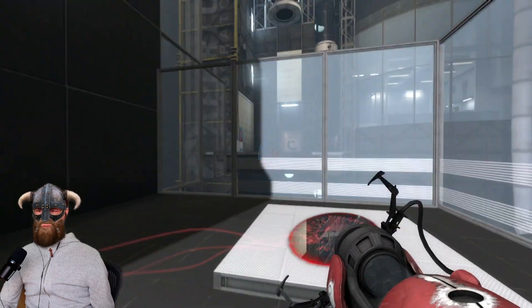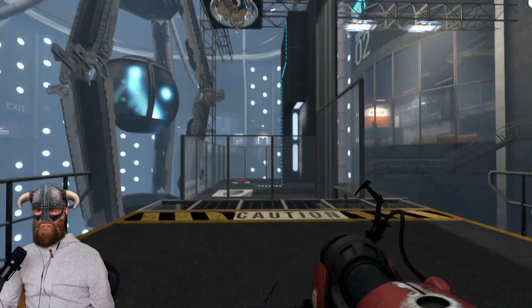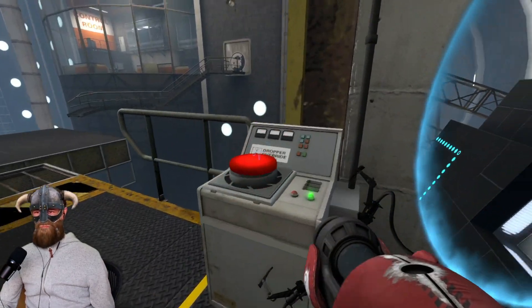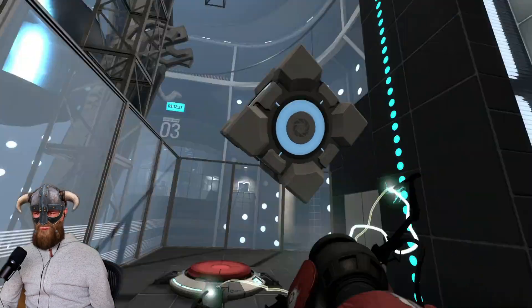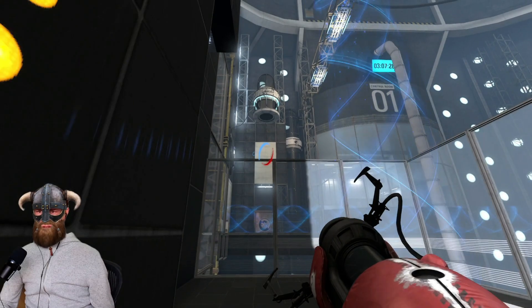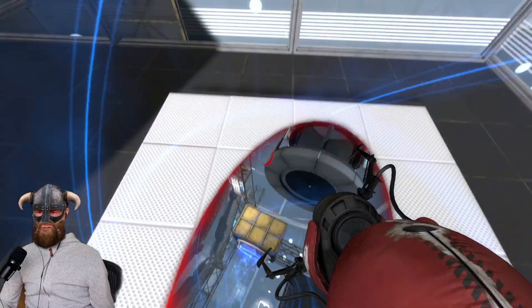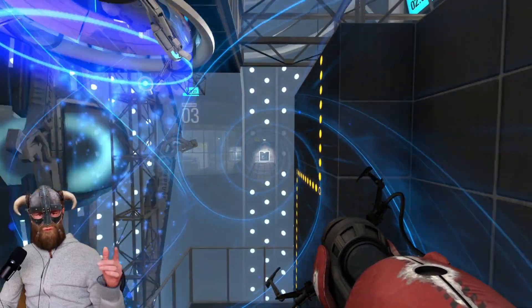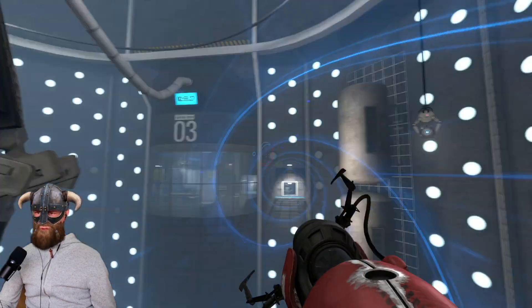I'm grabbing a cube, going through here, and then don't mess up the portals. Get the cube and walk back through the portal to activate this one. Now we can leave the red one and go through the portal, which will transport us to the other side — control room number three.